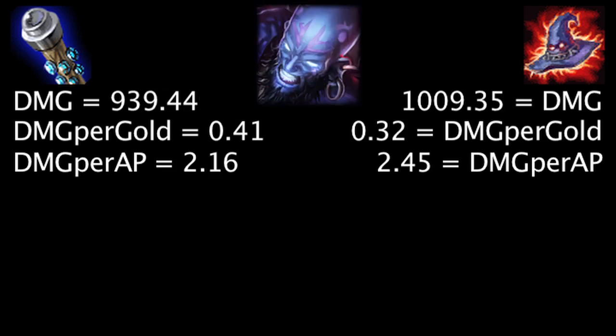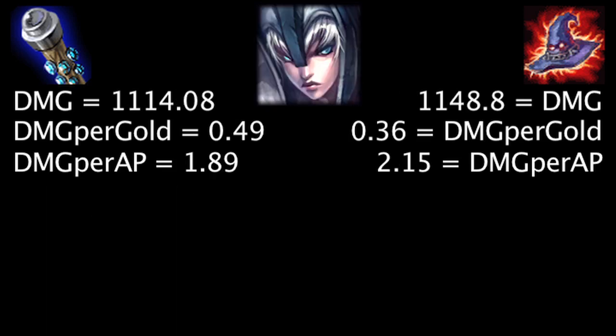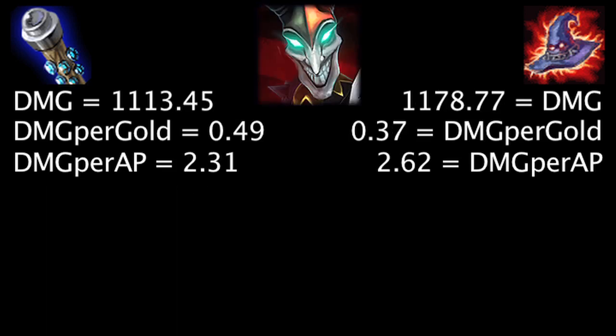On Ryze, at first the Death Cap will deal 69.91 more damage, the Void Staff will grant 0.09 more damage per gold, and the Death Cap will deal 0.29 more damage per ability power. Against 67 magic resistance, the Void Staff will deal more damage than the Death Cap. On Sejuani, at first the Death Cap will deal 34.72 more damage, the Void Staff will grant 0.13 more damage per gold, and the Death Cap will deal 0.26 more damage per ability power. Against 44 magic resistance, the Void Staff will deal more damage than the Death Cap.